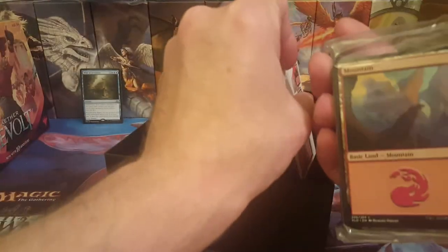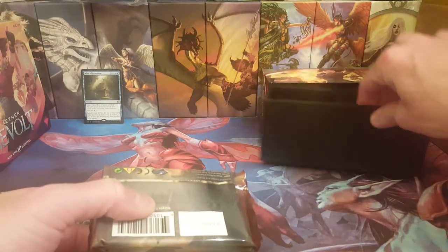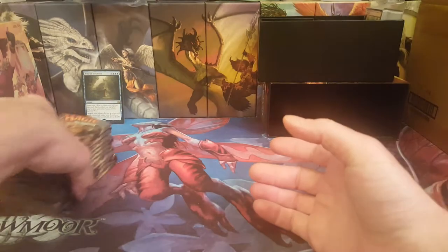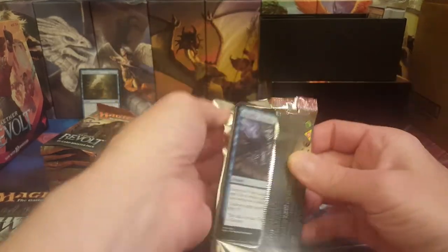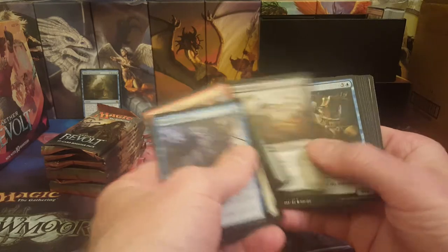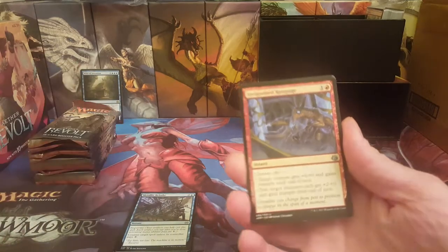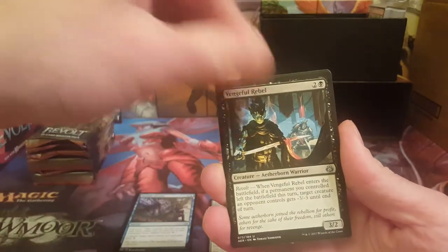Let's check this, see if there's any misprint craziness on the lands — that'd be pretty neat. All right, got 10 packs of Aether Revolt. Looking for heavy hitters: Paradox Engine, Planar Bridge, some of the planeswalkers. Let's jump right to the uncommons. We've got Invigorated Rampage, Barricade Breaker, Eventual Rebel, and Aether Geode Miner — not a good one.